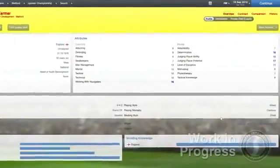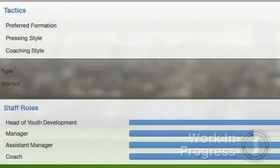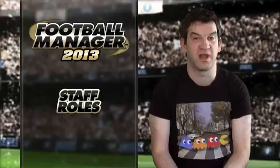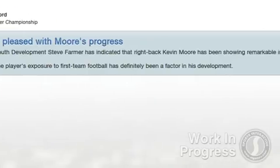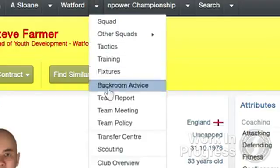A big tip here is that it's important to consider the personality of your head of youth development, as they're more likely to recruit young players who share their — and ultimately your — view of the game and how it should be played. Your head of youth development will provide reports on how your youth players are developing, but you can also set him to renew the youth players' contracts and even move on those young players who you don't think are going to make the grade. This is done in the team policy section.